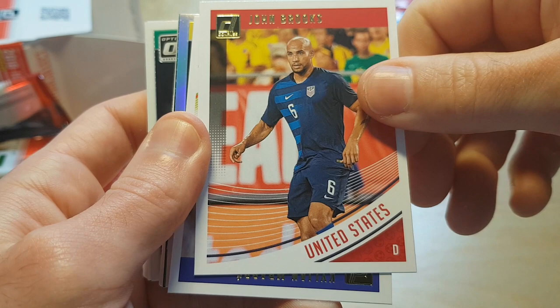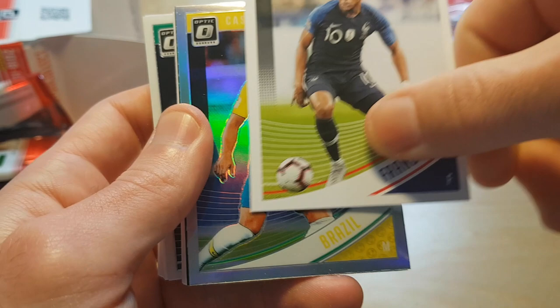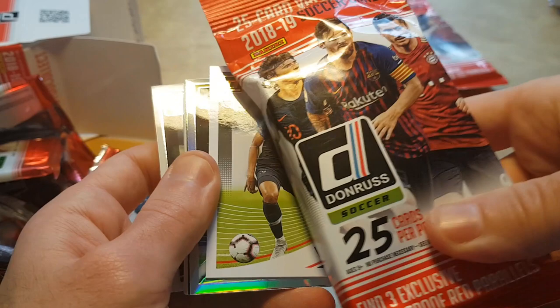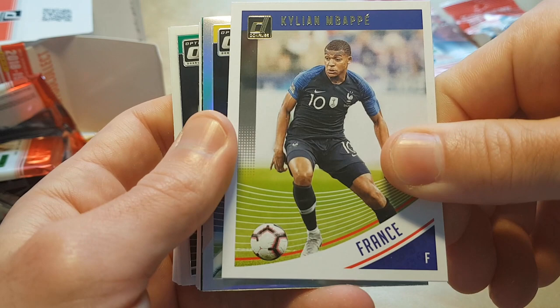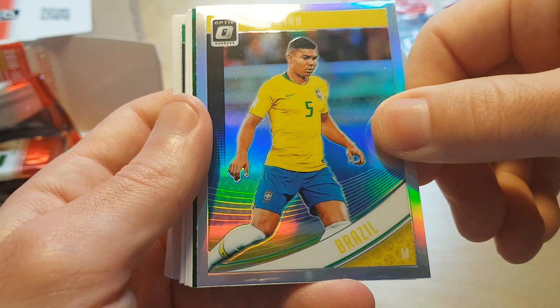Kylian Mbappé — if you'd ask me who I'd put on the cover of the product, instead of Lewandowski, Messi, and Rakitic, I'd really put Mbappé and maybe Krzysztof Piatek, because they're really up-and-coming stars. Casemiro — yeah, this is the Optic silver parallel — really nice looking card.